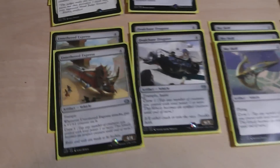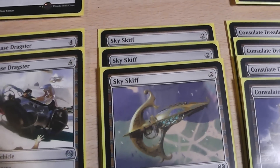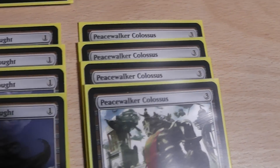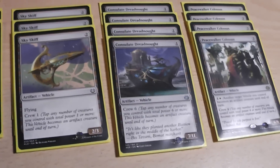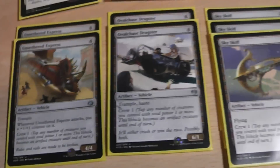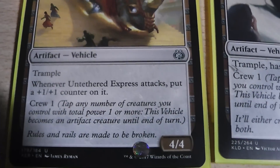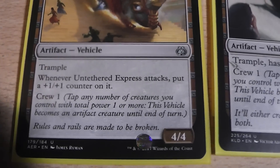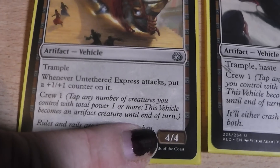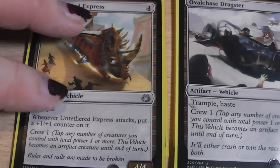Now we come to the vehicles part of this deck. We have two times the Untethered Express, two times the Ovalchase Daredevil, three times a Skyskiff, four times a Consulate Dreadnought, and four times a Peacewalker Colossus. The Untethered Express is an artifact for four mana. It has Trample, and whenever it attacks, put a +1/+1 counter on it. Very importantly, it is crew one, and it is a 4/4 when crewed. All you need is one servo to crew this one — very effective.